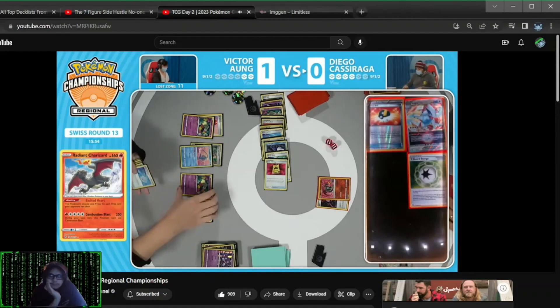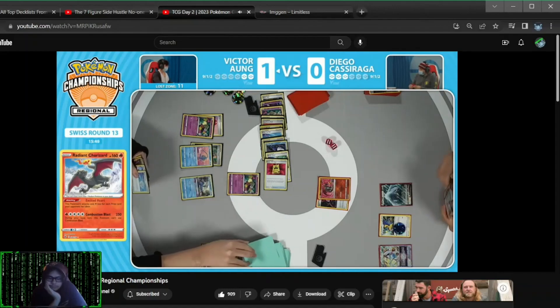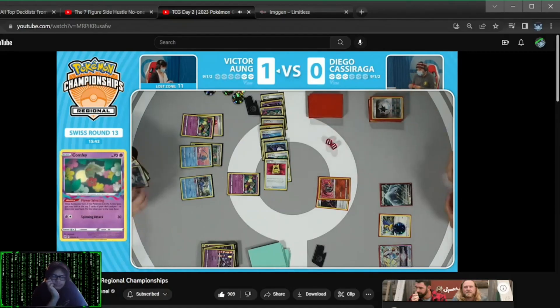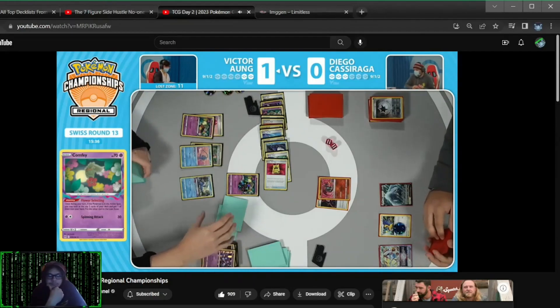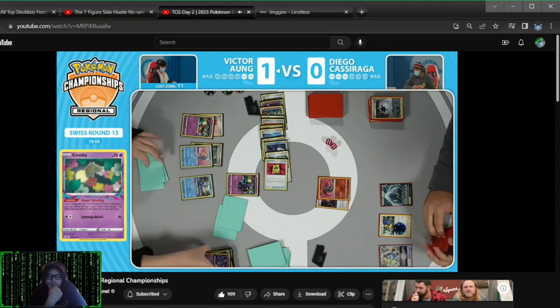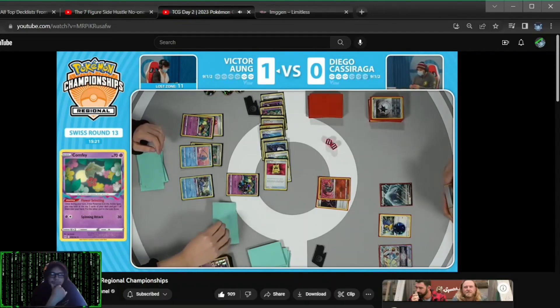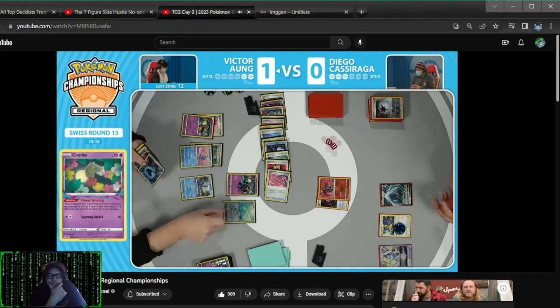Or you just take prize cards and say, two more closes this game out. There's one simple attack from one of your Pokemon V to close it out too. We have not seen the Raikou at all — it's been waiting in the wings. Diego certainly knows it's there. Evolution Incense will look through the deck and find an Archeops that you can get rid of. But this has been such an awkward game, and it's all thanks to just the one Archeops in play from that Summoning Star.